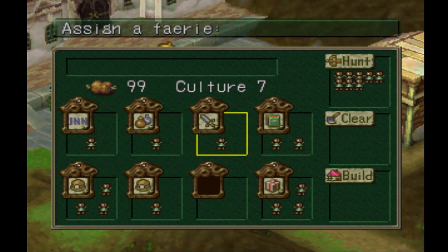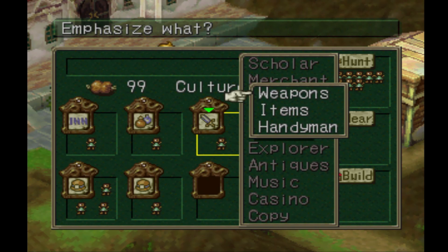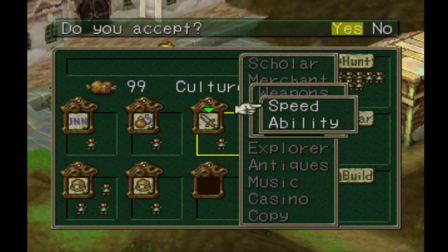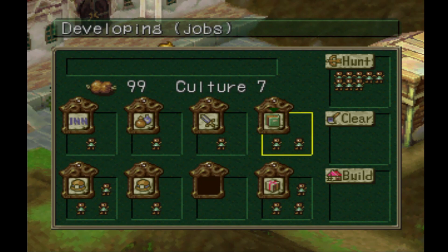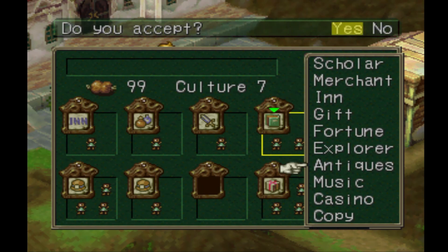I'm probably going to change one fairy out to merchant — weapons — going with speed. I'll take this one and turn it into antiques.